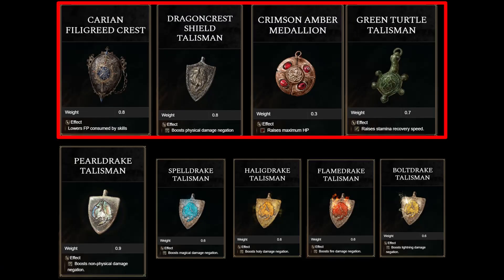For talismans I run the Carian Filigree Crest, Dragon Crest Shield Talisman, Crimson Amber Medallion, and Green Turtle Talisman. Since we're spamming a weapon skill, the Carian Filigree Crest is our most important talisman — it reduces our skill's mana cost by 25% so we can use it 10 times without needing a mana flask. The +1 Dragon Crest Shield Talisman increases our physical damage negation. The +1 Crimson Amber Medallion increases our health pool by 7%, which matters since our Prayerful Strike heals are based on max HP. The Green Turtle Talisman increases stamina recovery. For bosses dealing heavy non-physical damage, swap in a Pearl Drake Talisman with another Drake Talisman to double up on that damage negation type.